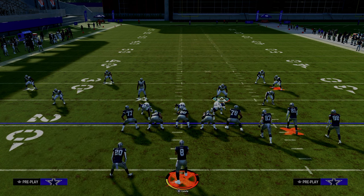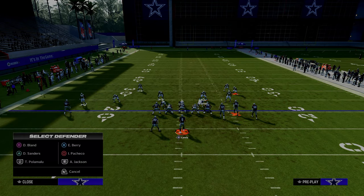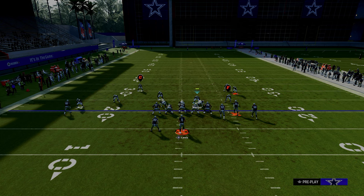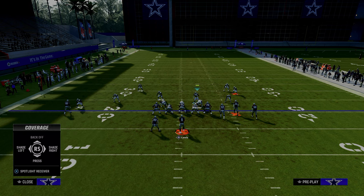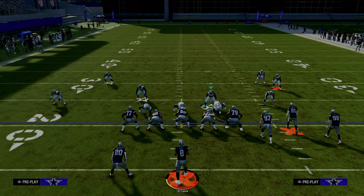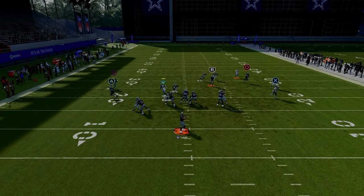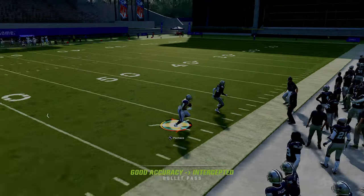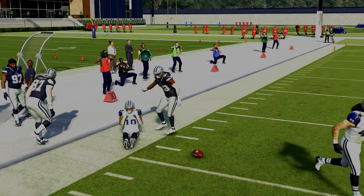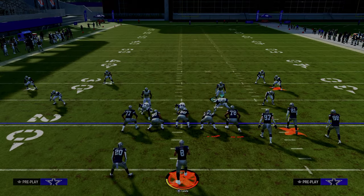These are some of the best ways to defend bunch. Another great adjustment you can do is a hard flat — that hard flat is going to do a really good job of stopping any kind of wheel routes and quick throws. What I like to do if I'm running this cover three look is shade the bunch side slot and the bunch side outside receiver outside, just to help defend the corner routes. If the running back goes out on the route, I know I've got to get over there and help. But that shade outside, a lot of times you're going to be able to basically defend corner routes, forcing them to throw the ball into the middle of the field.